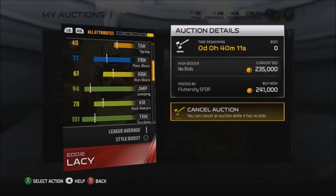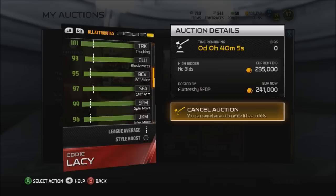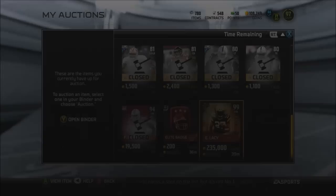Good jumping, fairly good elusiveness, good ball carrier vision, spin move, juke move, stiff arm — this card's a beast. Unfortunately I'm trying to sell him and make a profit. We might get him back again. We'll see, but let's get right into the gameplay with him.